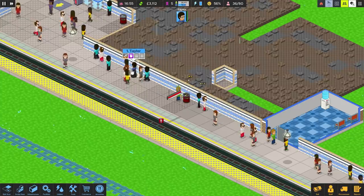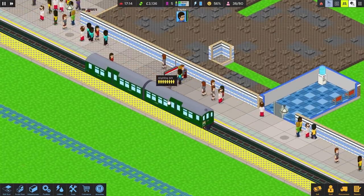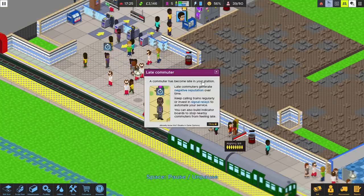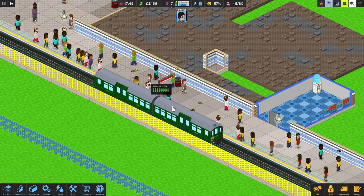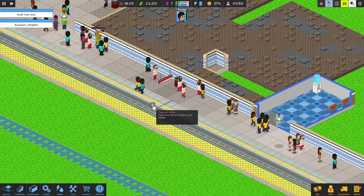We can equip him with a megaphone and he basically stands there and yells at people and tells them to get on with it. Call the train — eight people getting off, which means more people can get on the train. We've got to move 80 commuters. A commuter has become late — late commuters generate negative reputation over time. Keep calling trains regularly or invest in signal relays to automate your service. You can also build indicator boards to stop nearby commuters from feeling late. As soon as the train is done, we need to summon another one.